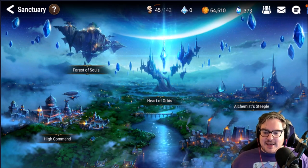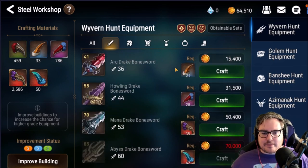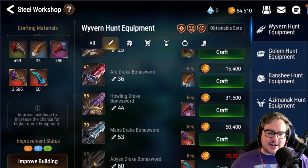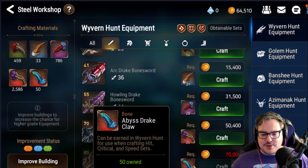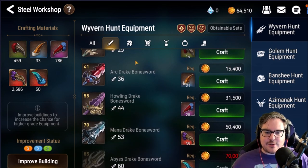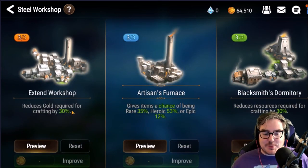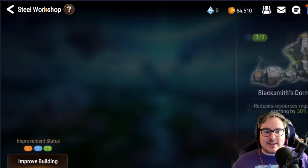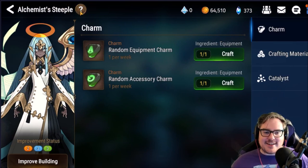Next up is the Steel Workshop — this should probably be the last thing you do, or close to last, because you don't really need it until you hit 85 gear. Save up all your materials until you start getting an abundance of Abyss Drake Claws and the other materials, then put your final Breath of Orbis into this building to get up to 3-3-3. Three-three-three is non-negotiable — it saves so much gold and gives you so many more resources and more chances at gear.